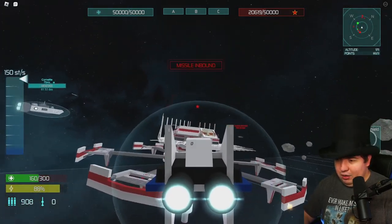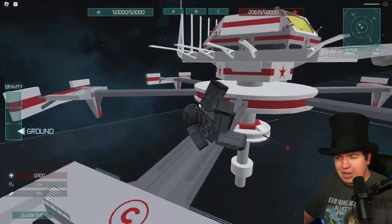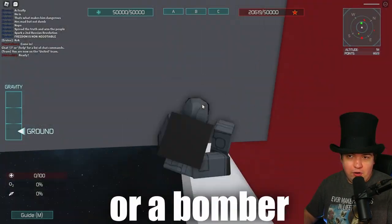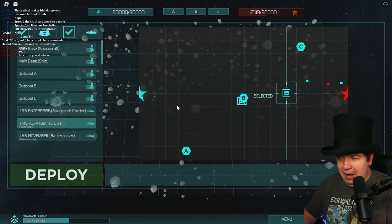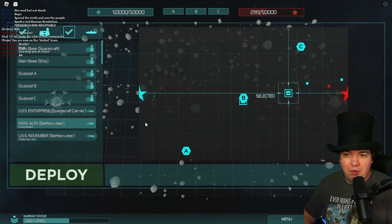There's a missile coming after me. Regular guns don't affect those big ships — missiles do — but for the big ships like that you really want to go grab another big ship of your own. As you can see from our spawn menu, we have spacecraft carriers and battle cruisers. There's a big flagship you can spawn in — they're super expensive, but they're game changers.